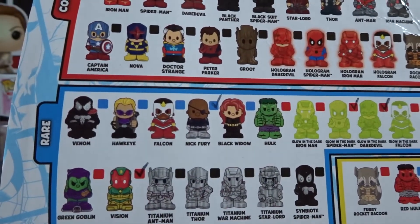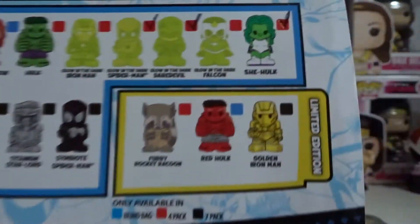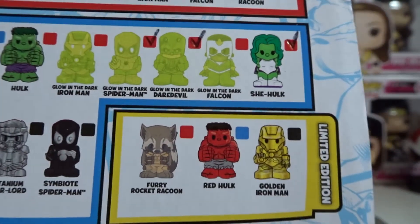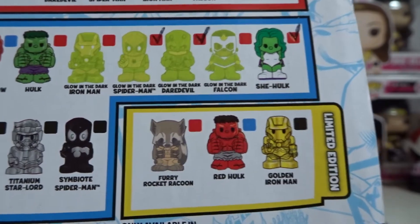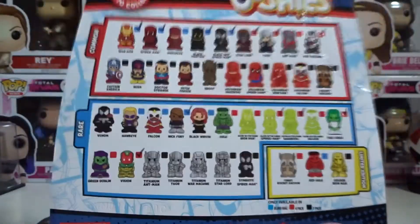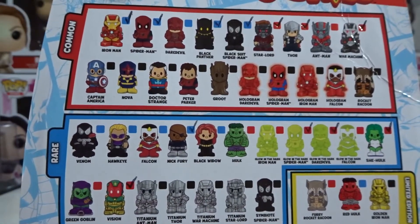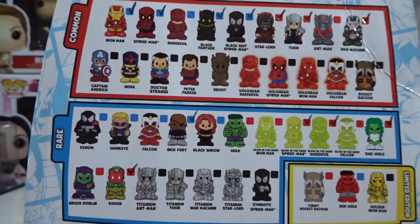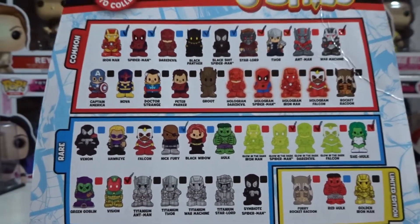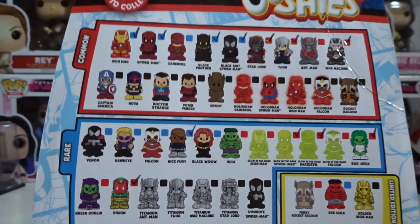From the Rares we need Venom, Hawkeye, Falcon and Black Widow. And of course we need Red Hulk. I'm also on the hunt for that Fairy Rocket Raccoon and that Golden Iron Man. We only need six more and then we have the full set — if you include the Limited Edition. But if you don't include him, we only need five because the Limited Edition is hard to get.